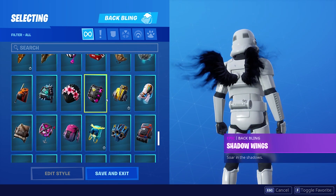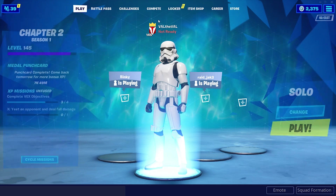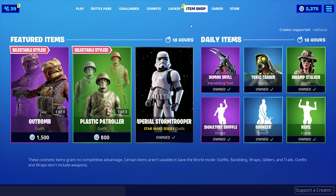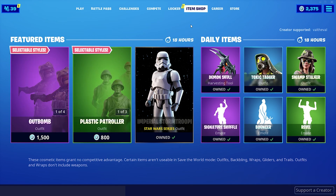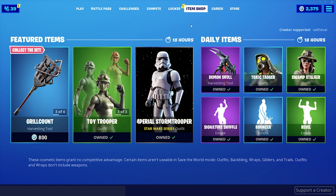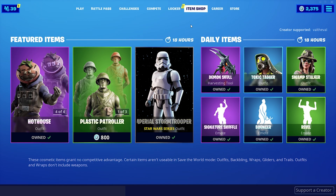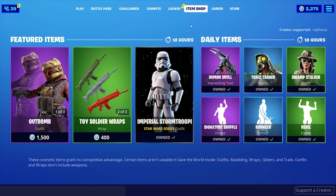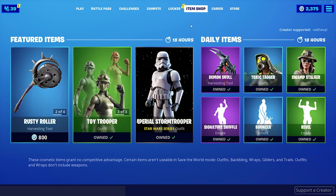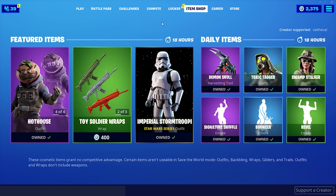All in all, really solid skin. I'm so glad that they're doing this collab — this has been a long time coming. I really hope they add more than just the Imperial Stormtrooper. I want to see some Darth Vader, some lightsaber pickaxes, some gliders made after ships in Star Wars. There is so much that they can do with Star Wars, and I'm sure the people playing this game — especially the Star Wars fans — would absolutely love it. I will definitely be reviewing every single Star Wars item that comes out. I'm not going to miss a single one.